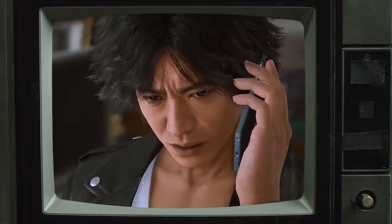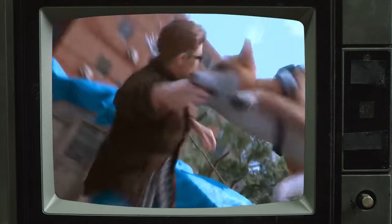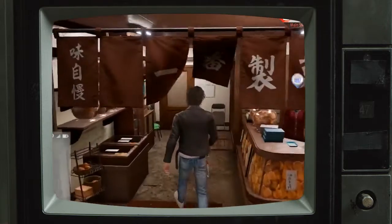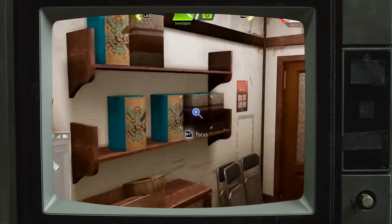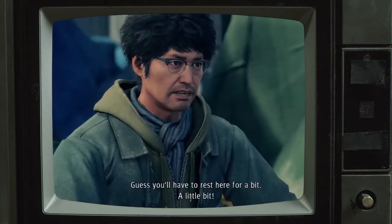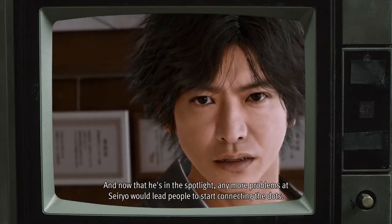Lost Judgment, the detective spin-off of the Yakuza franchise, came out after Like a Dragon, and was also set in Yakuza's newest city, Yokohama. This is the first time we have had a chance to come back to Yokohama since it debuted in Like a Dragon. When this was announced, I was excited to return to Yokohama. I wanted to see how that city looked and felt through the eyes of Judgment's protagonist, Yagami. What new perspectives would Yagami bring to the same open-world map that I'd rigorously explored only a year before as Ichiban? In Like a Dragon, Ichiban's story starts with him being left for dead and living in a homeless shelter in Yokohama.